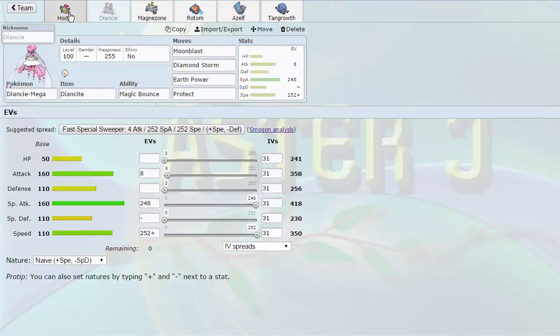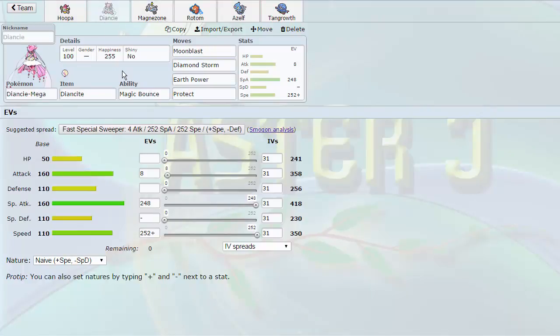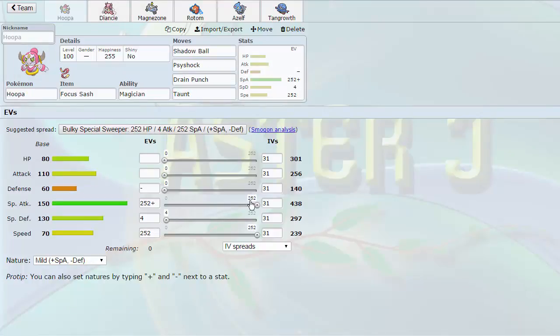Next up we have Mega Diancie, which pairs with Hoopa very nicely — able to get rid of hazards to keep that Focus Sash intact. This is not our only Focus Sash user, so Diancie comes in handy for bouncing back hazards. Moonblast, Diamond Storm, Earth Power, and Protect — standard coverage. It's very nice for cleaning up the things that Hoopa can't, outspeeding defensive variants of Lando, Zapdos, and similar Pokemon that Hoopa cannot because of its 239 Speed.